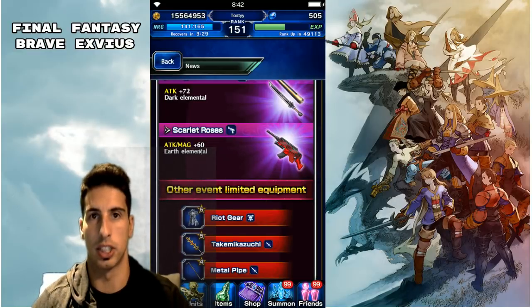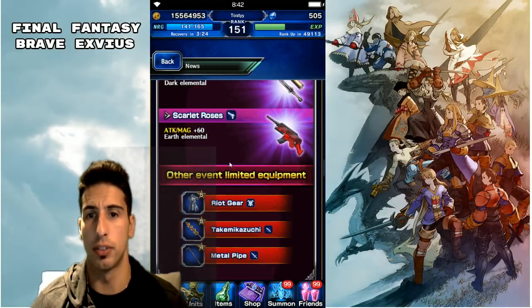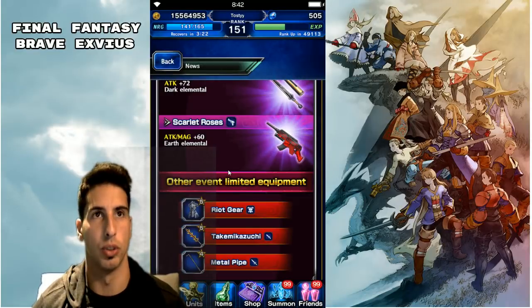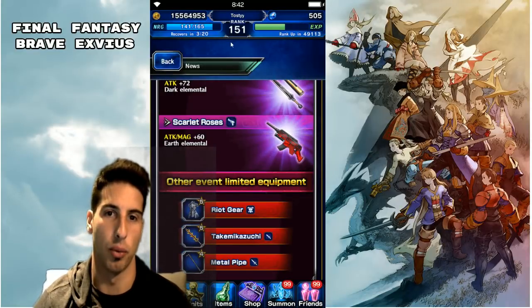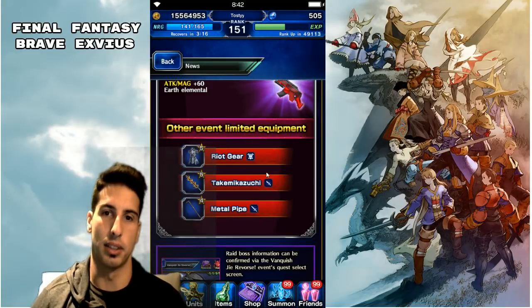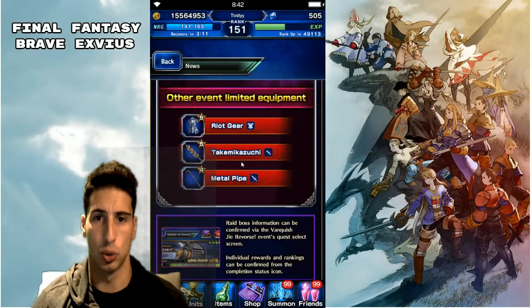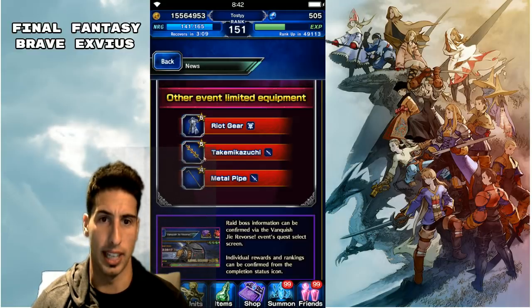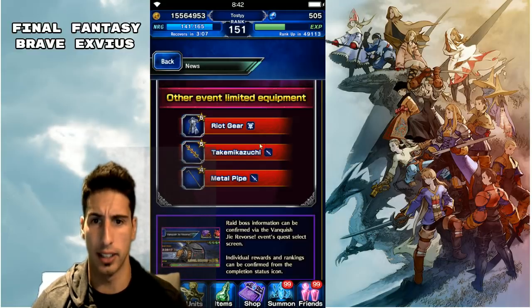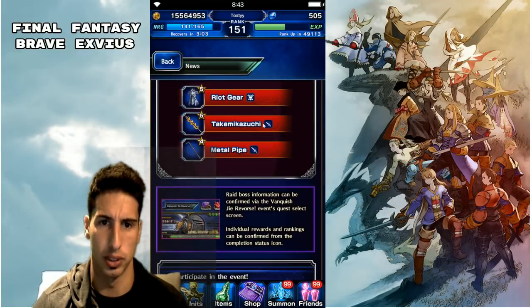Those hybrid attack and magic weapons are actually really good. I like giving them to Veritas of the Light for chaining, or even Lara Croft if you still want to use her. Other event-limited equipment includes the Takemikazuchi — a dagger that looks really big for a dagger — and a Metal Pipe, which is classified as a sword. That's pretty funny.